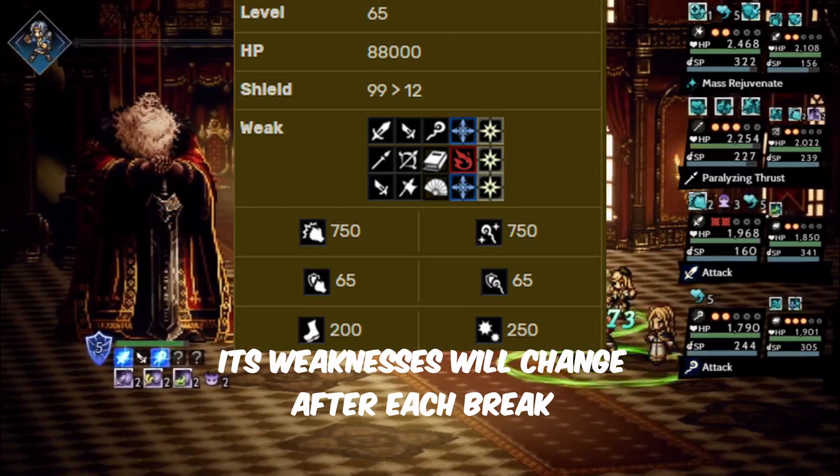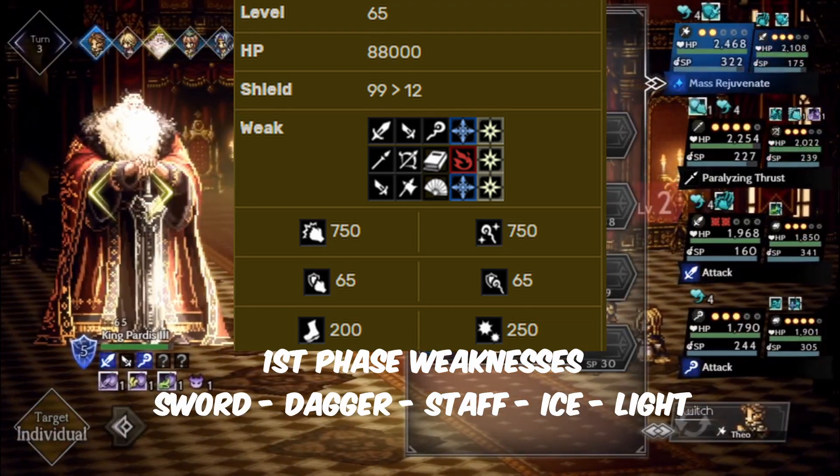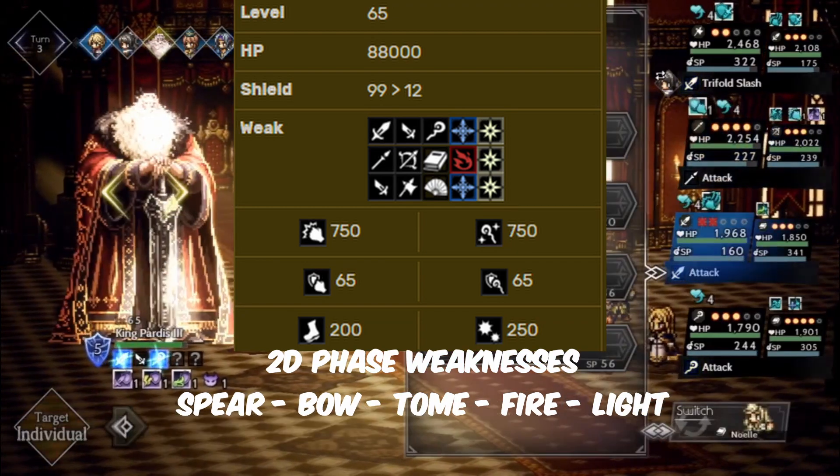Its weaknesses will change after each break. First phase: sword, dagger, staff, ice. Second phase: spear, bow, tome, fire, light.